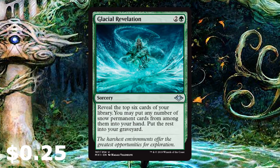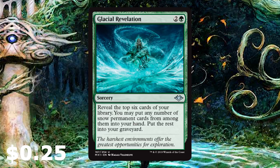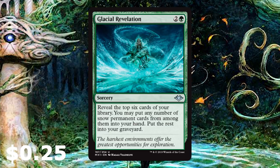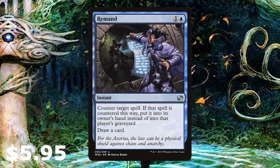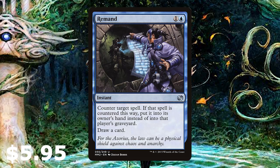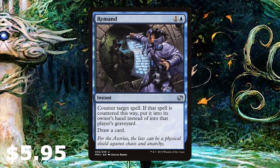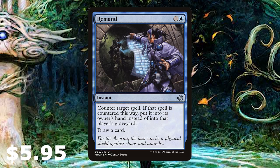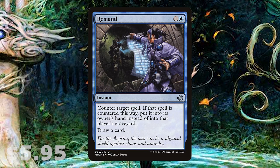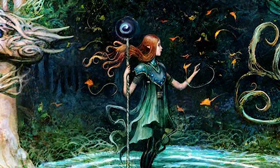Glacial Revelation, also from the new set: reveal the top six cards of your library and put any number of snow permanents from among them into your hand. We're running a lot of snow permanents, so this is a perfect card for us — potentially putting all six into hand. It's in as a three-of. We've also got a three-of Remand for a little bit of control. We are a Simic drawing machine, putting lands into play and getting through the deck quickly to reach that magic number of 10 snow permanents and win with Marit Lage.